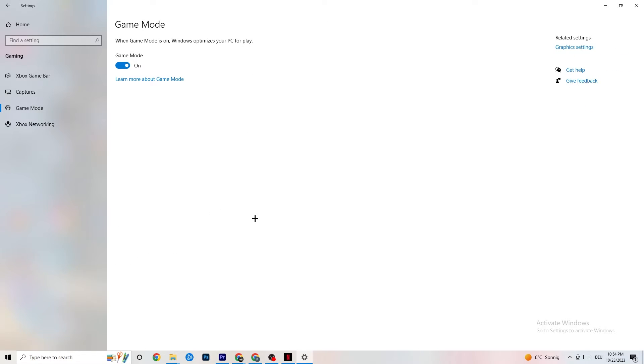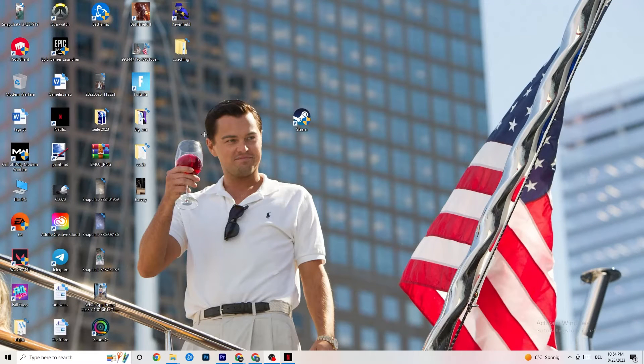Click on Game Mode. This one is tricky — I can't generalize whether you should turn it on or off, as it's different for every PC. Try it both ways and see which gives better performance on your specific device.